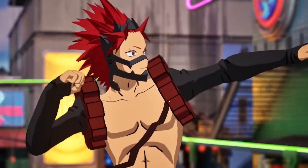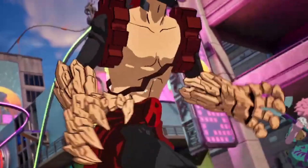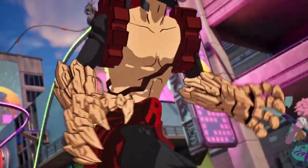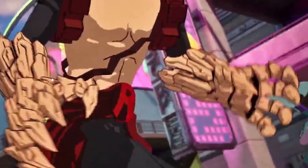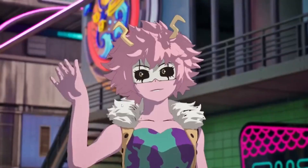Next we have Kirishima right here — Red Riot — one of my favorite characters. His power is hardening; he can harden his body into an unbreakable matter. This is his back bling right here, the Red Riot shield, pretty dope. Then we have the pickaxes, which are basically gloves — his skin — and when he transforms his body into unbreakable form, his skin cracks like this. It looks amazing, one of my favorite pickaxes. It looks super super dope — brutal, that's the word I'm looking for.